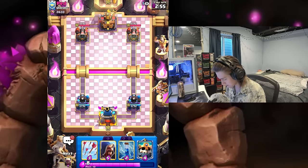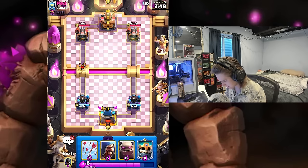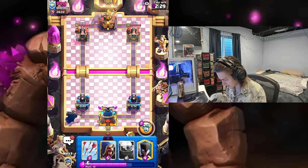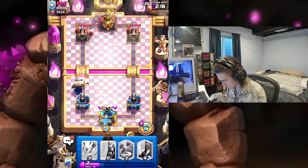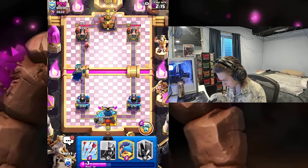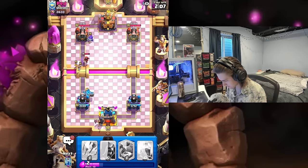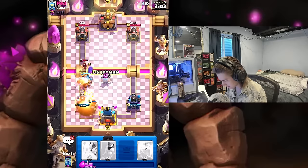We got a top 100 player — he's got cannon cart tower. I'm just going to cycle my zap first play. He goes with skeletons — just going to ignore them and wait to see what else he's got. Skeleton's log. Could be anything. Okay, it's going to be RG so that's going to be tough. RG is pretty tough to deal with, but I'm just going to go golem since he did place a wizard — we do have fisherman cycle as well.